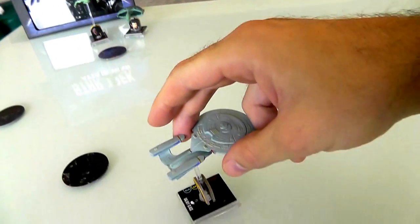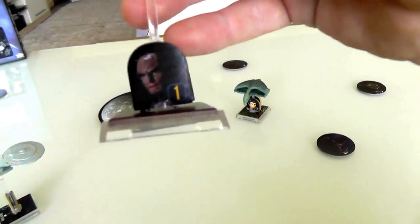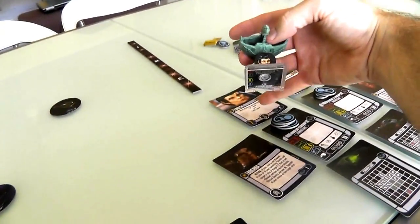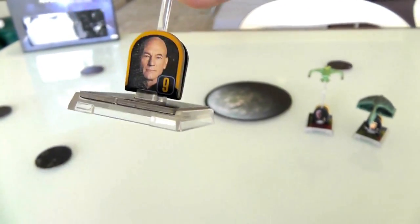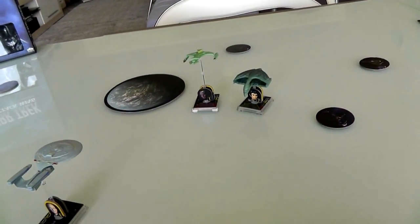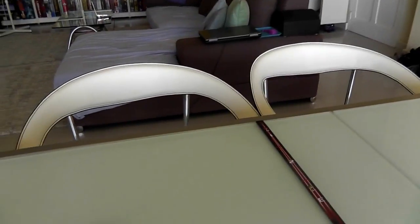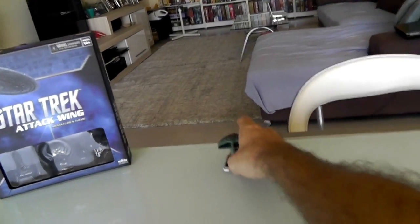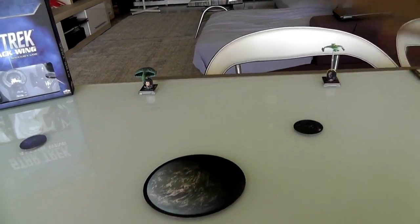I am going to be controlling the Enterprise; Jen is going to be controlling the Romulan and the Klingon, who are out to destroy me. I've already put the captains on these ships. This is a generic Klingon captain — he has initiative one. A named Romulan captain, Toreth, has an initiative of seven. And good old Jean-Luc has initiative nine. He's got an initiative of nine, which means he has the advantage of getting to see where the enemy positions themselves first.